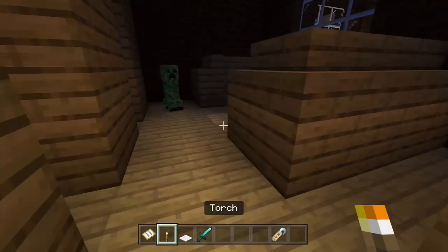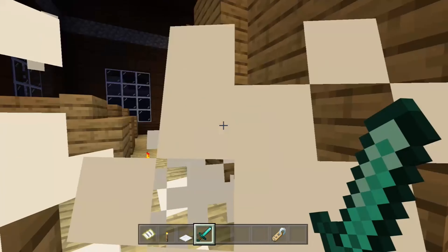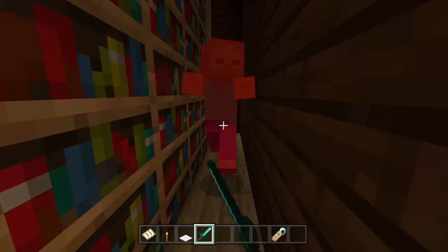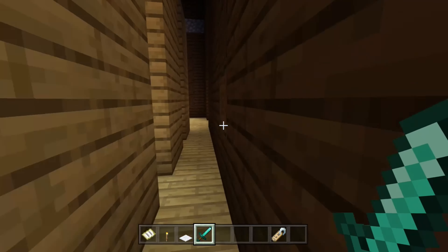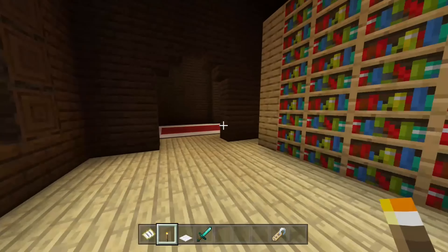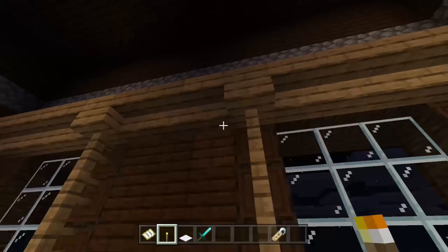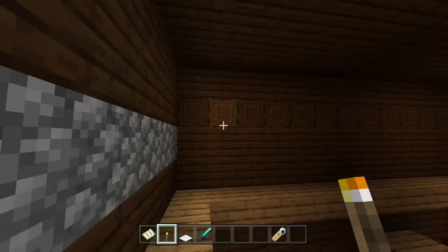Let's come right over here and kill this creeper. I hate creepers, to be honest — they're really annoying. Kill more zombies. We're gonna come right over here and show you this area. This is another table part of it. And this right over here is actually a more unique room — it's more unique, not like the other room.